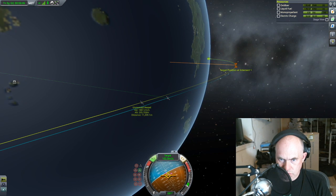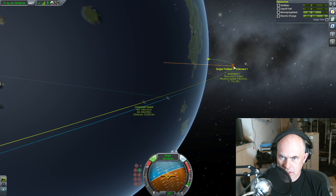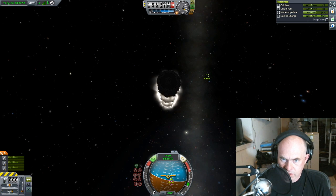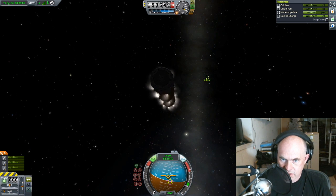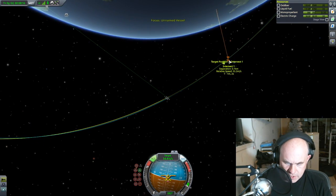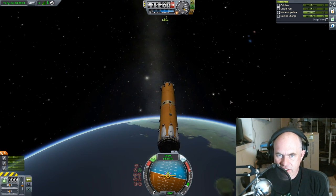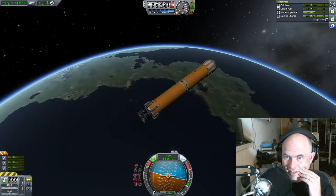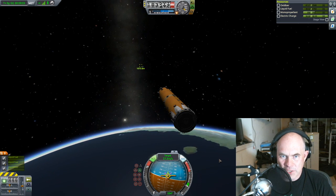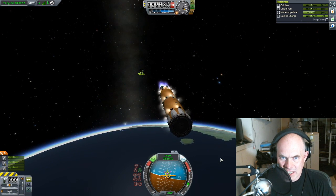I want to roll this thing and translate downwards so that I intercept sooner. Trying to get the intercept down to zero while moving — using RCS thrusters. Our intercept is 0.1. I don't know what orientation this thing is in. My vertical speed leads me to believe I'm gonna crash this very quickly. This is where it would help if the target could actually orient correctly — maybe I should ask the target to do that.